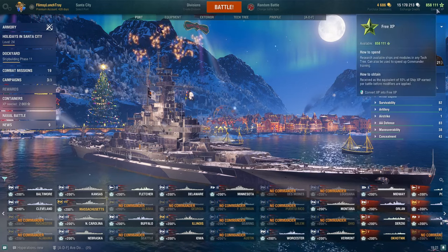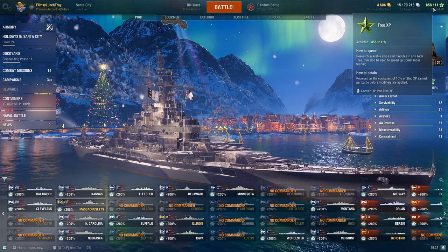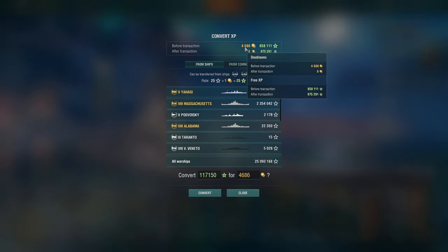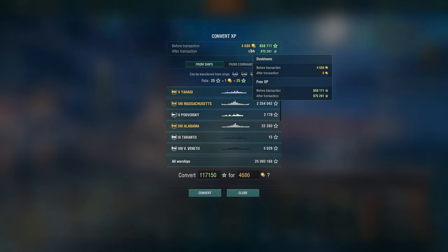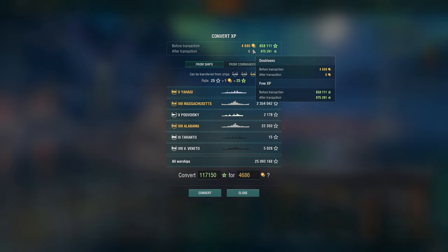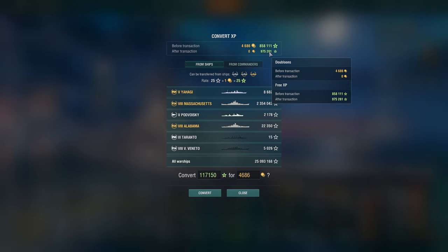If you go up here to Convert XP, you can see I currently have 858,111,000 — or however you say that. If I click here, this is where Jay's question comes from. You can see Convert XP before transaction and after transaction. Using all my 4,686 doubloons, I would be able to convert XP off all these ships — Massachusetts sitting at the top — and end up with 975,000 free XP after the transaction.